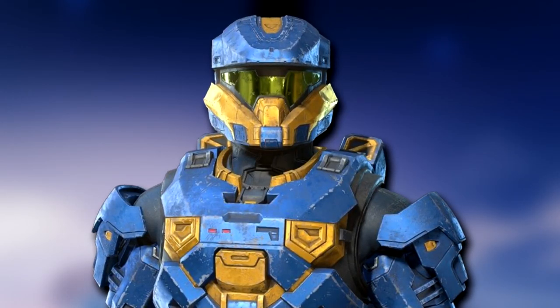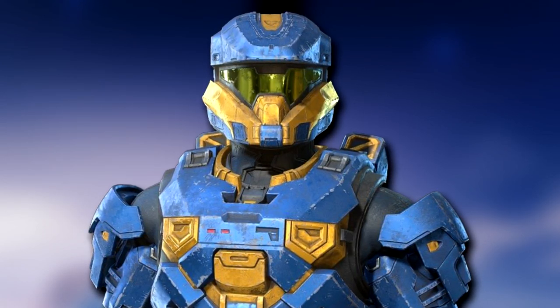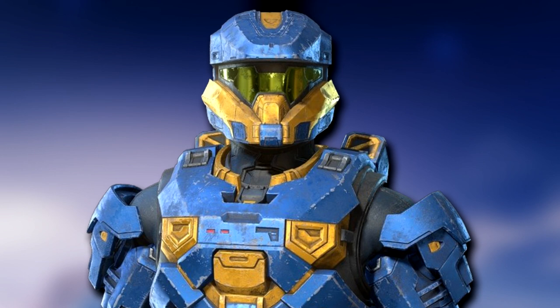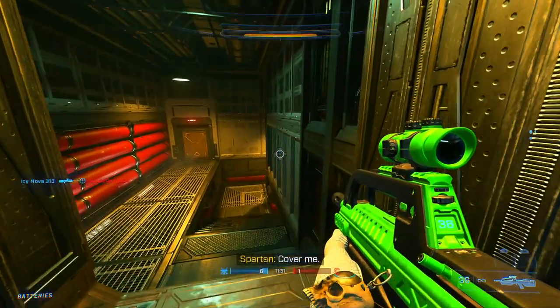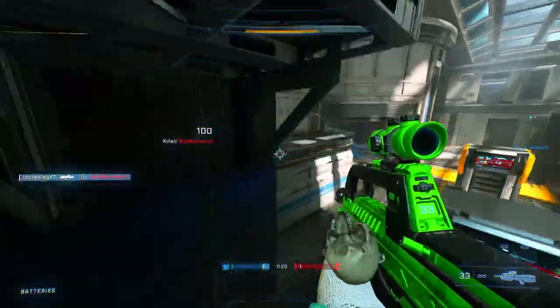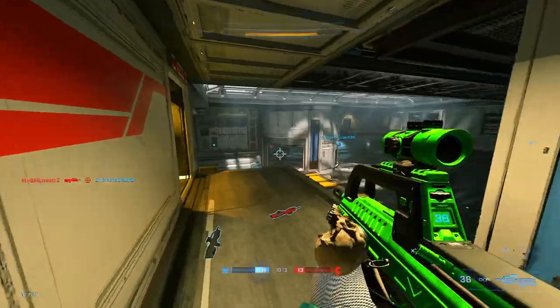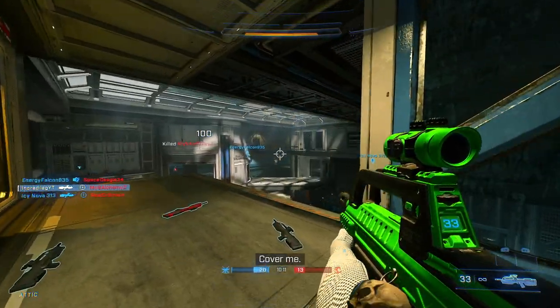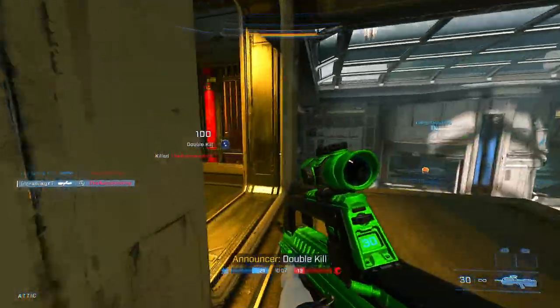The first thing I want to show you is a brand new armor coating called the Estate Gold. It's a blue and yellow, kind of metallic blue armor coating for the Mark 7. It was part of a bundle in the files but they recently made it available on its own, so it'll probably be 200–300 credits. It should be on the store this week so keep your eyes out if you're interested.